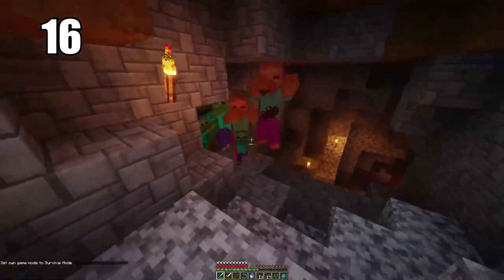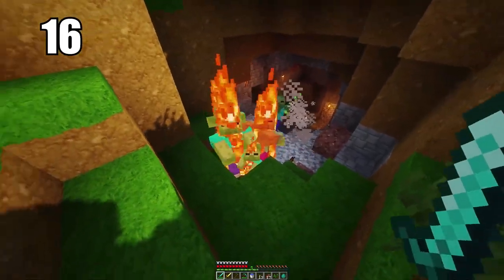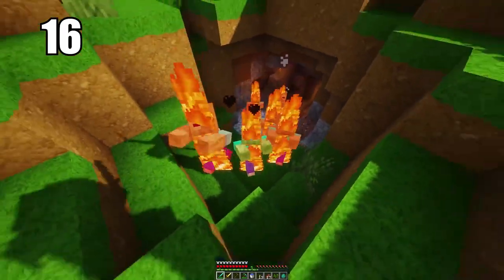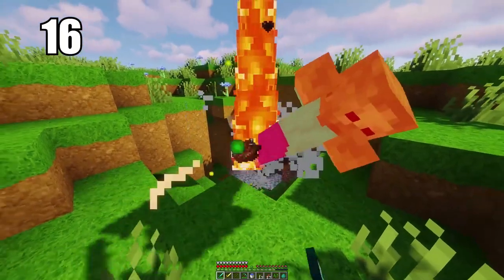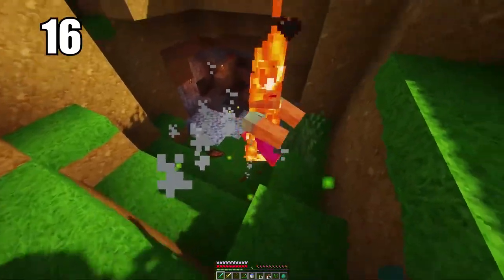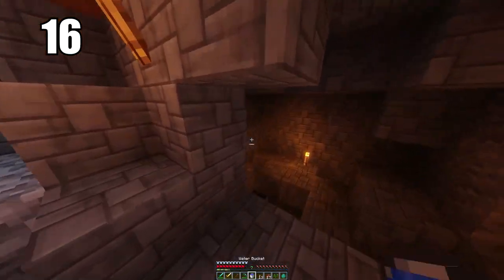Speaking of mobs, number 16: mobs cannot spawn on half slabs. This is just some useful information to know — they can essentially spawn anywhere except on half slabs. So use that information however you like. If you want to line something with half slabs to prevent mobs from spawning, go ahead and do that. It's not something that's super practical, but it's definitely good information to keep in the back of your mind if you ever need it.